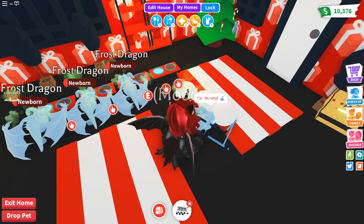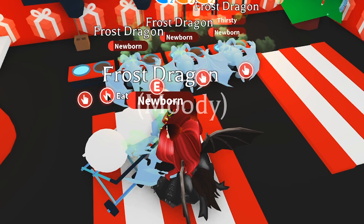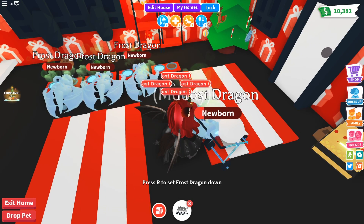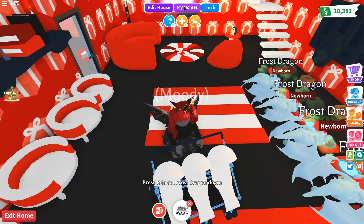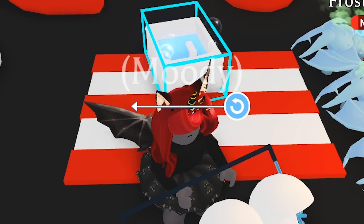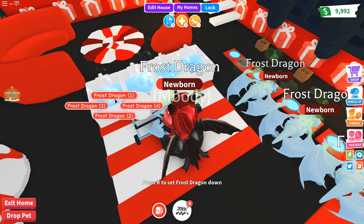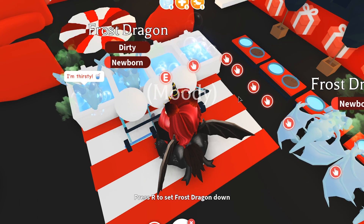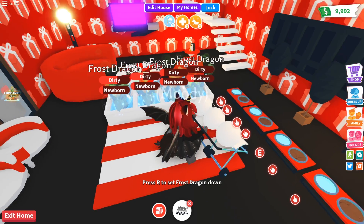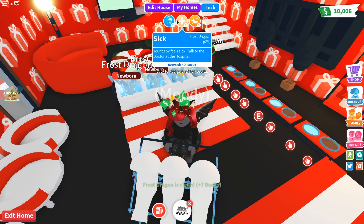Their needs have gone up a lot, and one hard part about this is guessing who needs what. I see that one's thirsty and I think one of them is hungry. I'm going to pick them up and place them down until I see which one needs what. Oh, this one was hungry. They all need baths as well — I forgot to get the baths. Let's go back to the catalog. You don't need the expensive baths, they all work just fine. So let's get four of these, and then we're going to pick them up one by one. Since they're all named the same thing, it's kind of hard to know which one to place where. So what I find easiest is picking them up one by one and doing what needs to be done. That one's done and they also need to go to the hospital.